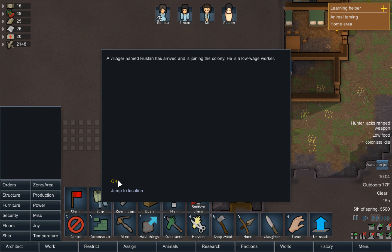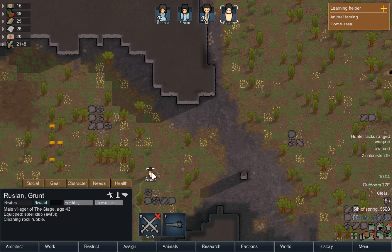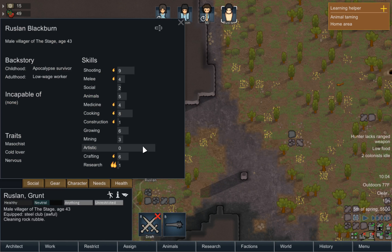A villager named Rustlin has arrived and is joining the colony. He is a low-wage worker. Let's pause it for a second and take a look at your stats. You're a masochist, a cold lover, and you're nervous. Excellent shooting stat, at least for this early in the game.